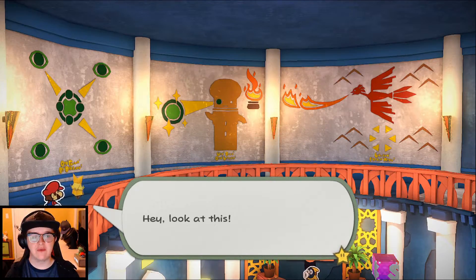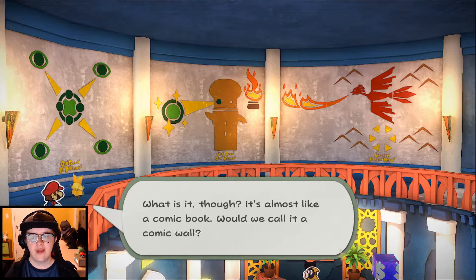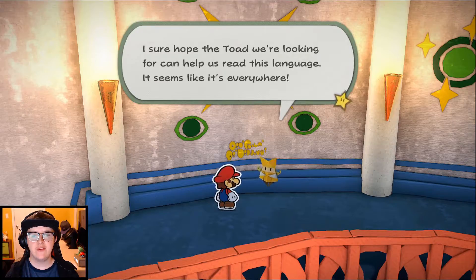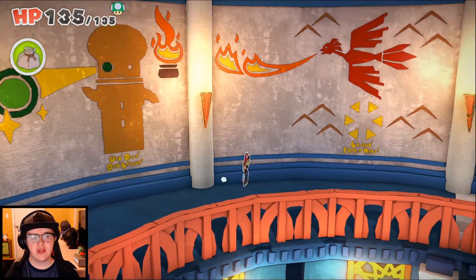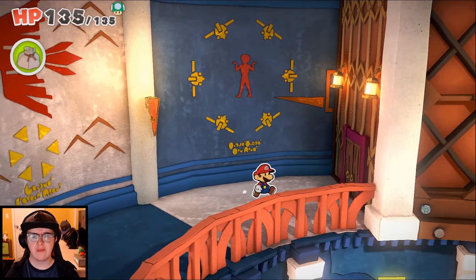And there's the fire elemental - I was right, so there is a fire one. And it looks like a phoenix actually - that's pretty cool. Hey, look at this - there's a huge picture all along the wall. Incredible. It's almost like a comic book - would we call it a comic wall? And it's got more of those letters so we can't read it. Oh, and there's some more of that mysterious lettering too. I sure hope the toad we're looking for can help us read the language. It seems like it's everywhere. It looks like putting the gems in the eye, and then you can open the fire elemental location maybe. And then a shrugging toad of some sort.